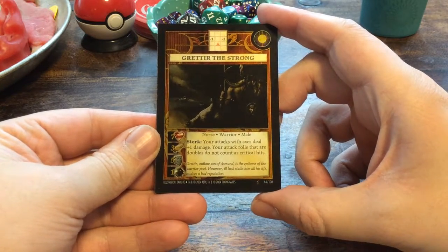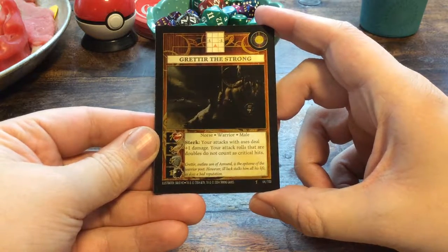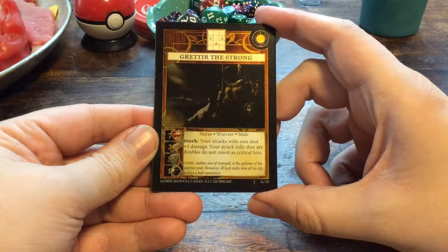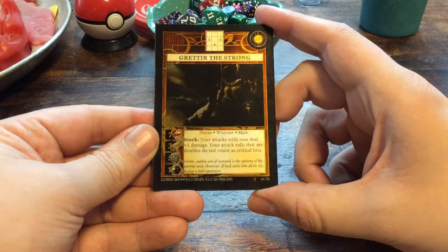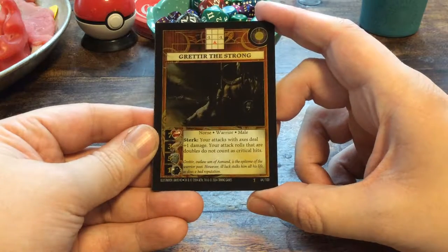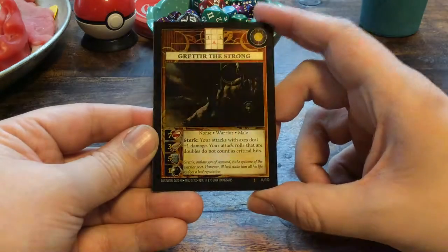It has the ability Sterk. Your attacks with axes deal plus one damage. Your attack rolls that are doubles do not count as critical hits. So it doesn't give you crits, but it does increase damage with axes.